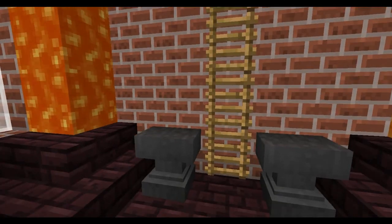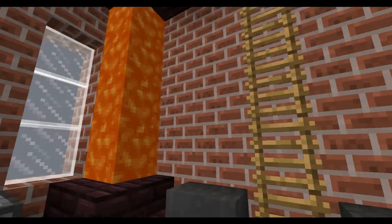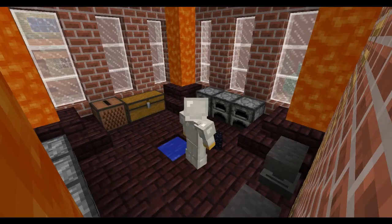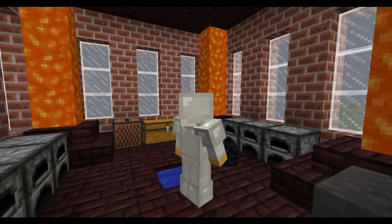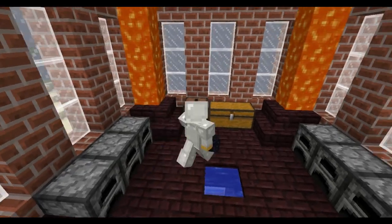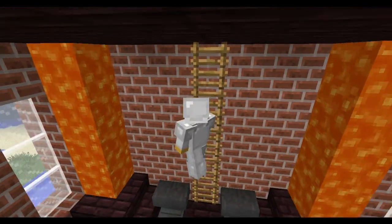We go up here — nice little room, nice and cosy. Two anvils, a ladder going up to the next floor. I reckon that was a very good detail — the lava. This room has got furnaces, chests, all the things you can see. We'll go up to the second floor.